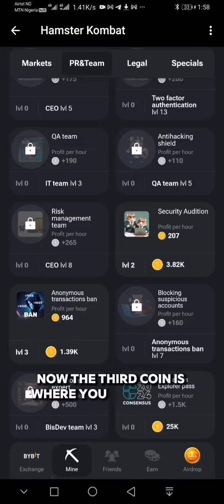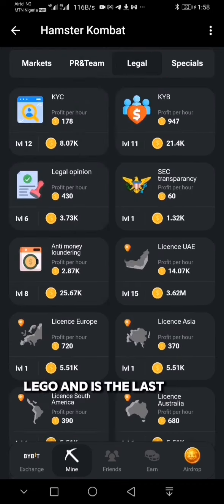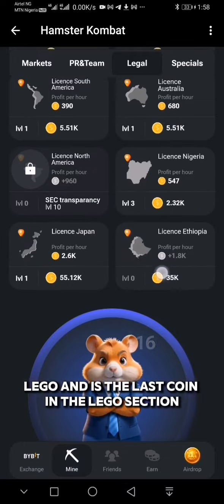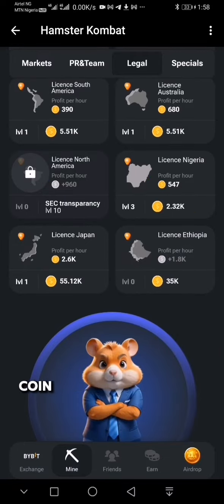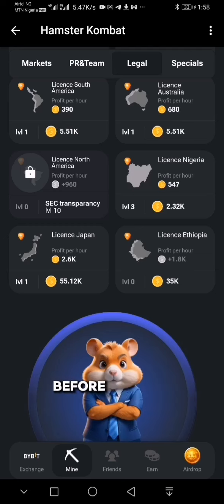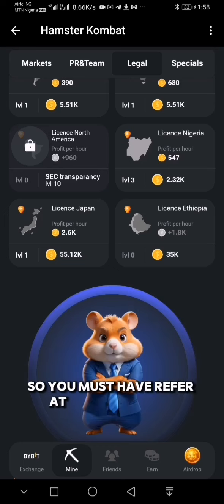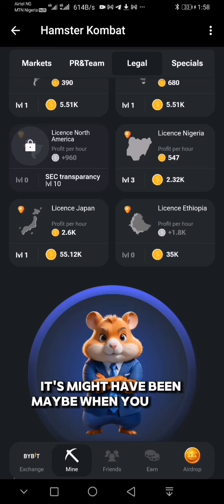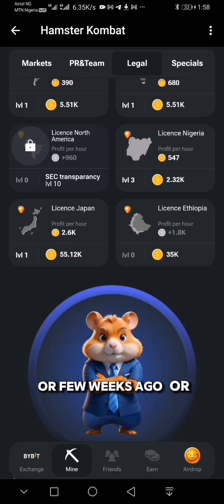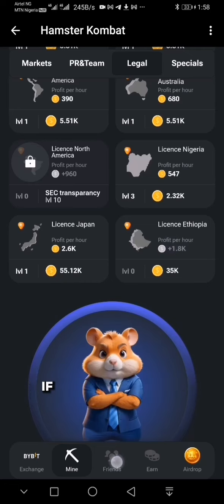The third coin is where you have a little challenge. It's under Lega — it's the last coin in the Lega section — and that is Coin Utopia. Coin Utopia requires that you have invited a minimum of two friends to Hamster before you can unlock it. You must have referred at least two friends — not necessarily today; it could have been when you started, a few weeks ago, or even yesterday.